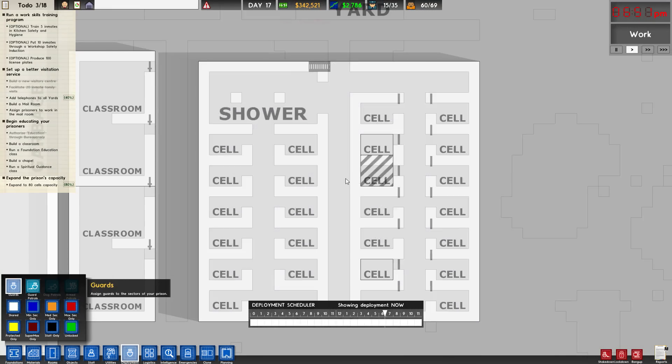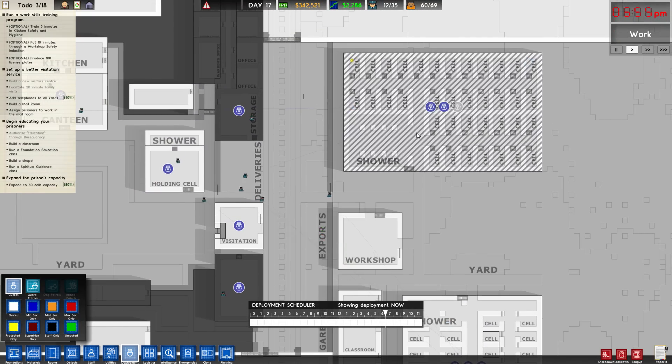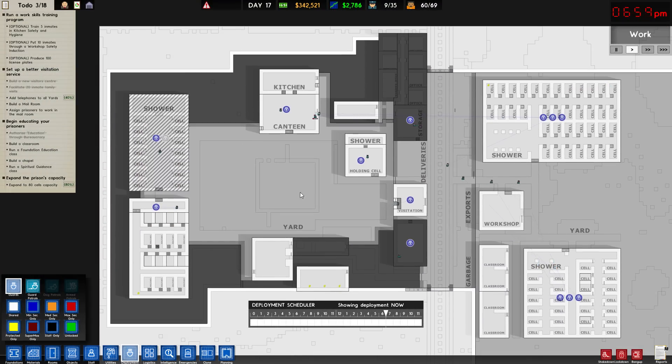Let's get some guards deployed in here — three of them. Do I have any up here? Nope. Let's put three in there. Everything else okay? Let's put another guy over there. I think I'm happy.